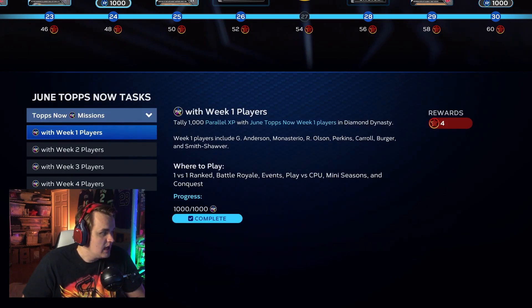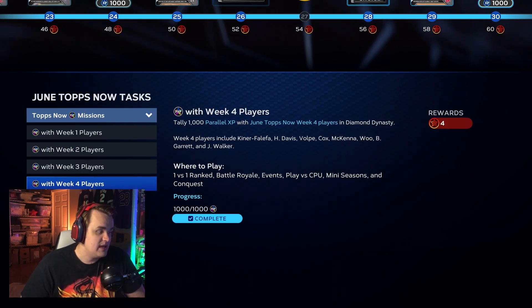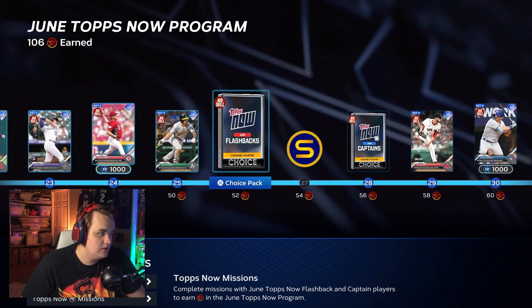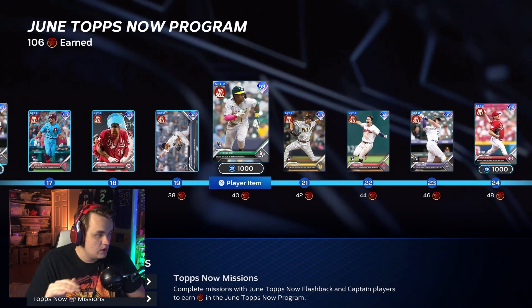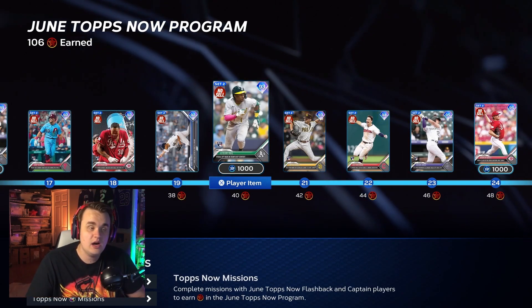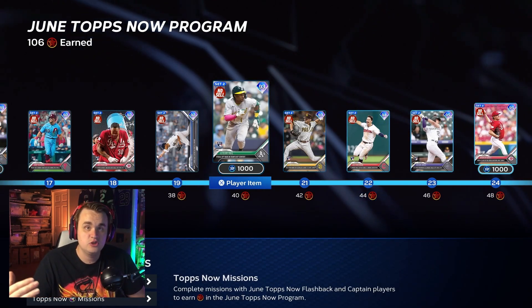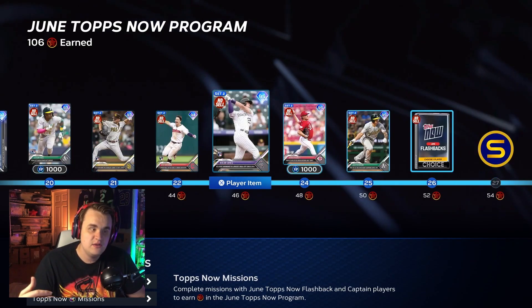In the Tops Now PXP missions, it's 1,000 PXP for week one, two, three, and four players — so 1,000 PXP each. Basically what you're going to want to do is, after you finish the moments, take all the cards you unlock by doing the moments and add them to your squad. Go into a conquest or play versus CPU game, get that PXP, grind it out. It shouldn't take you very long.